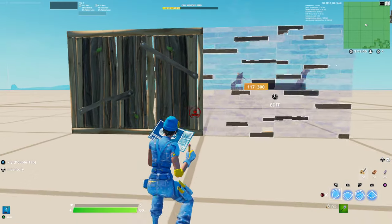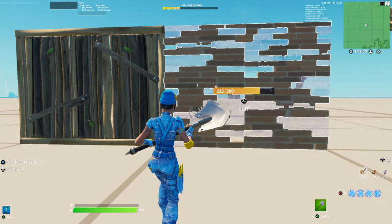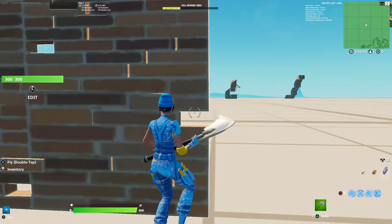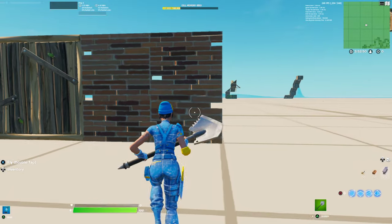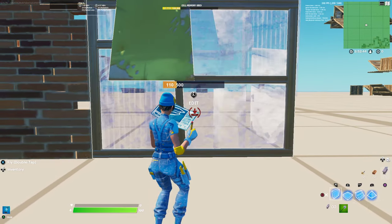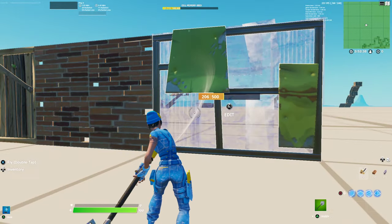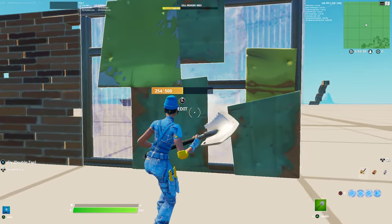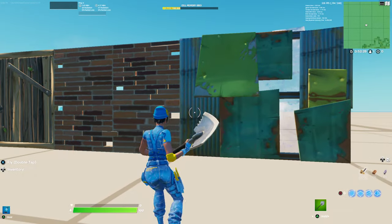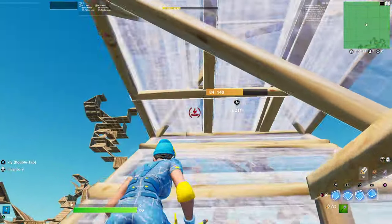A brick wall looks like this when you're holding it out, and when you place it, that's what it looks like on performance mode. Everything takes the same time to build — it just looks a little different. The metal wall on performance mode has no animations or extra effects; the builds kind of just appear rather than gradually going on like in normal mode.